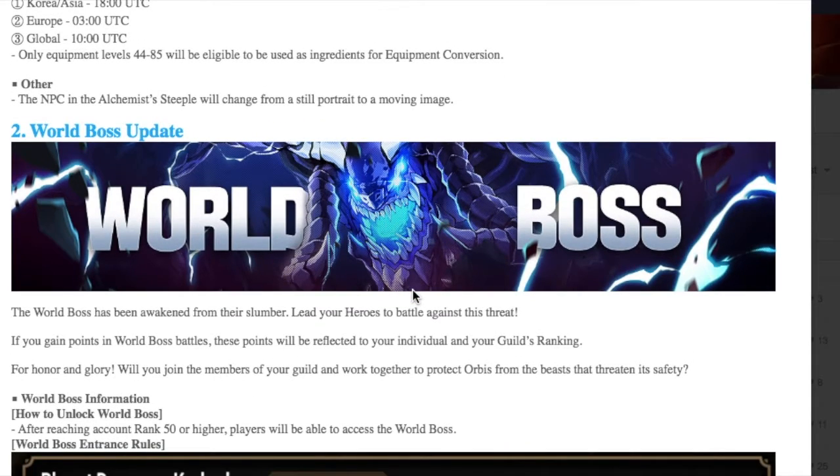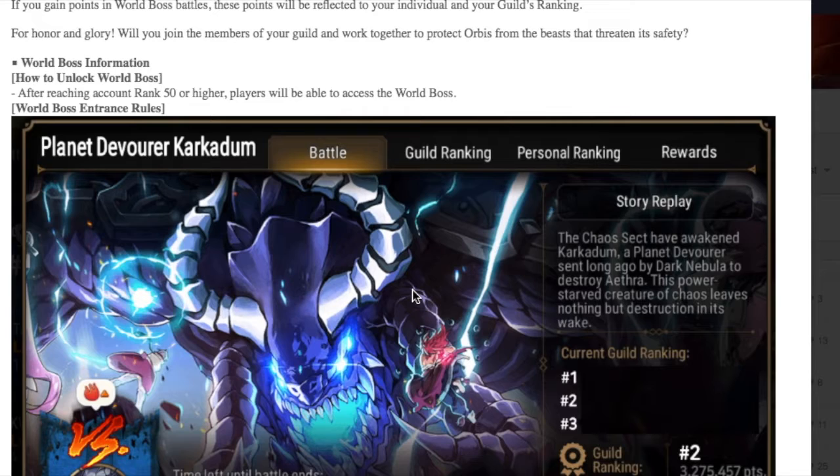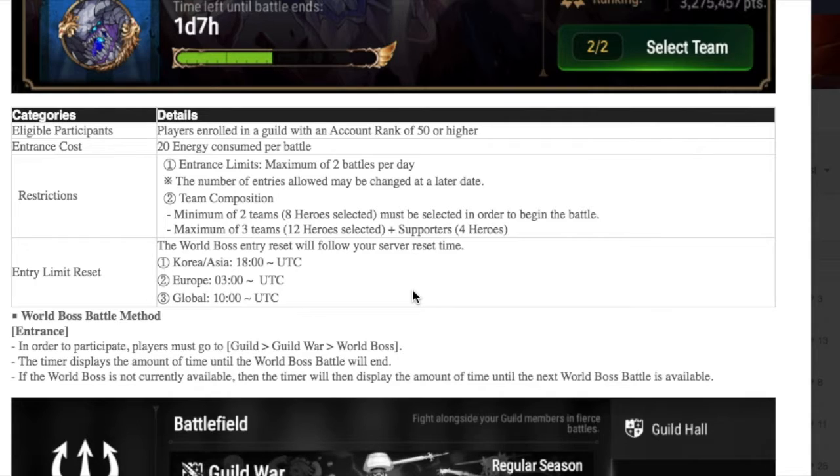Next is the World Boss, something we've been teased about in earlier patch notes and we finally have it. After reaching rank 50 or higher, players will be able to access the World Boss. The first boss is going to be Planet Devourer Carcatum. There are eligibility requirements: you have to be in a guild with an account rank of 50 or higher. It costs 20 energy and there are entrance limits of up to two battles per day. If those conversion gems are dropping at a high rate here, I'd definitely recommend taking it on.